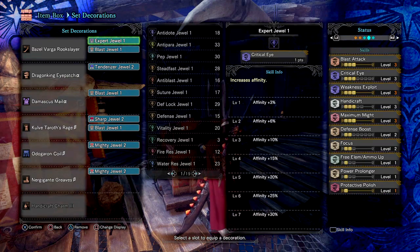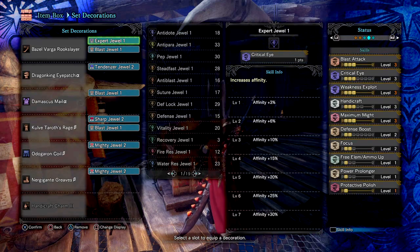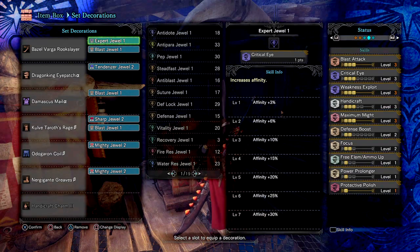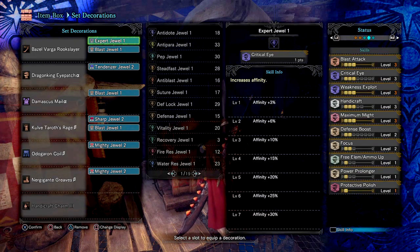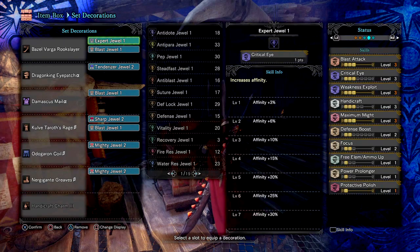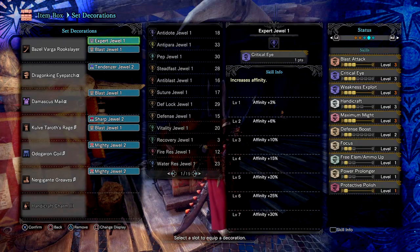Next I have Critical Eye 3, which I added to negate the minus 10 affinity — although you could add the Nergi Waste instead for the Attack Up bonus skill, since you'll have Maximum Might at max helping you throughout the fight. Next I have Weakness Exploit 3 for plus 50 affinity on the monster's weak points, then Handicraft 3 to increase the weapon's sharpness to white, and then I combined that with the Protective Polish skill to retain that sharpness for around 30 seconds. I did this to increase my DPS more when doing moves such as Foresight Slash or Spirit Blaze Slashes, which both do high damage when paired together.